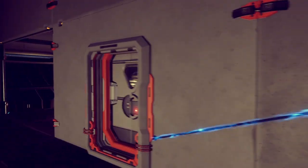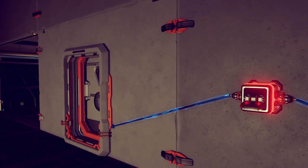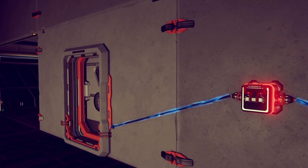If you wanted to, for example, place a switch on either side of a door so you could open it coming from either direction, you'll find that the two switches cancel each other out.